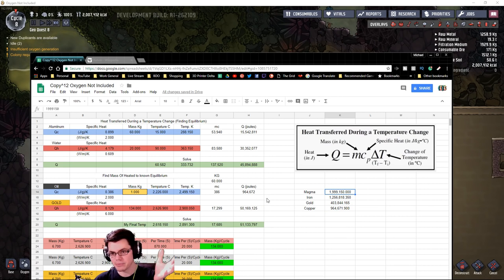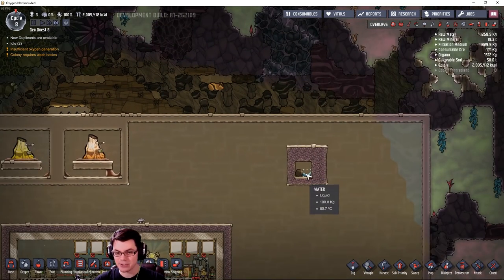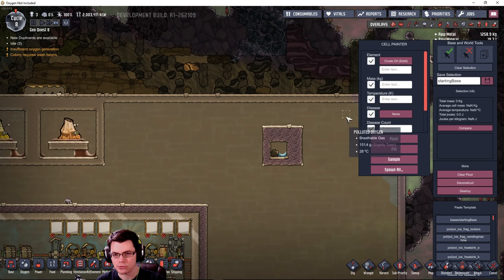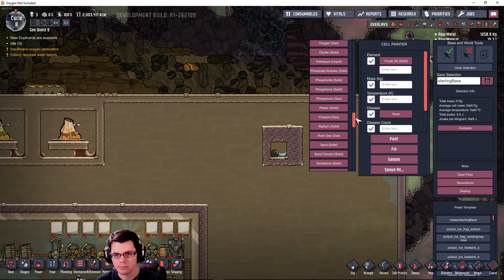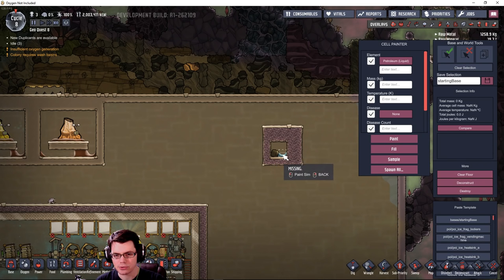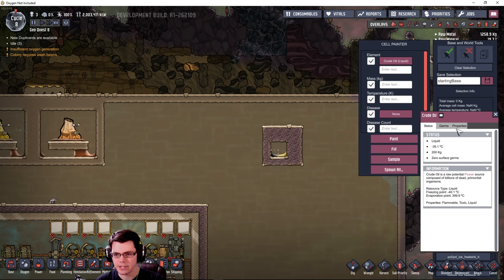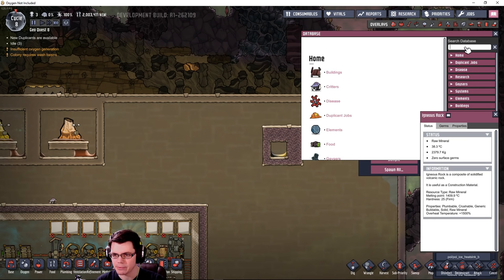So despite the temperature, since the output material has such a high specific heat capacity, it has a lot more energy in it, which means there's a lot more energy that can be transferred into our crude oil in order to raise its temperature. The way heat transfer works is basically energy moves from the hotter something to the colder something until it reaches equilibrium, and what we want that to be is above the temperature at which it's going to a) turn into petroleum and then b) turn into natural gas. Now let's take a look at crude oil.